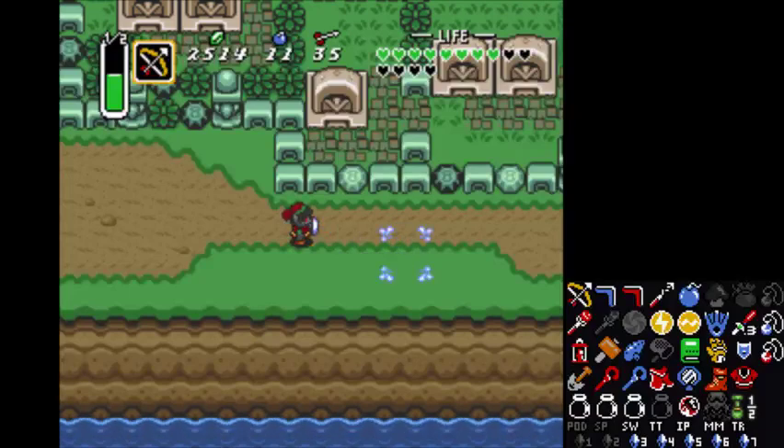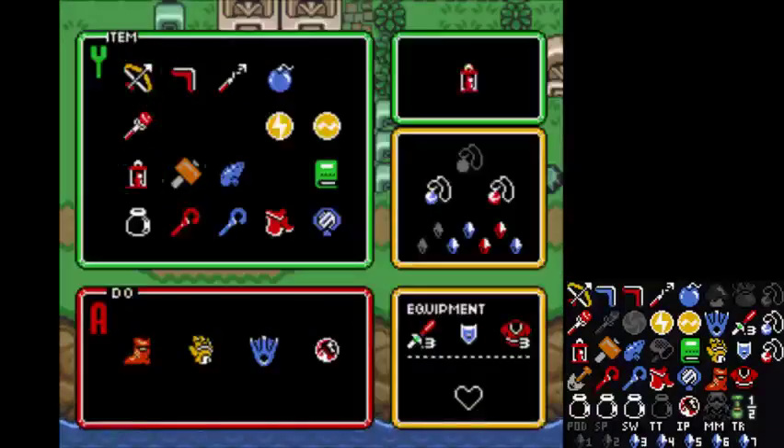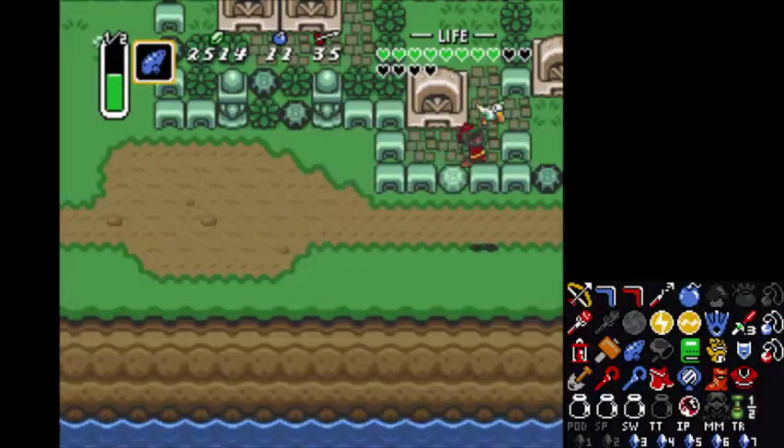However, there is a spot where we can get a red shield. So let's make this a little quicker — call her a little birdie and we're going to head to Kakariko.